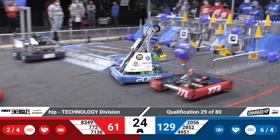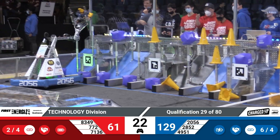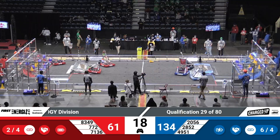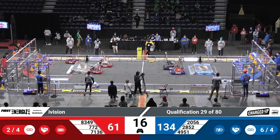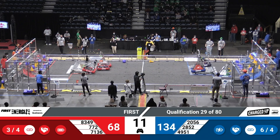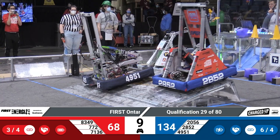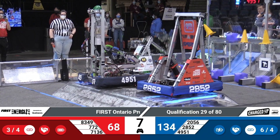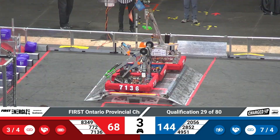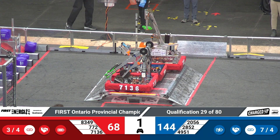And we're into the end game. Looks like on the Red Alliance, 71-36 is waiting for their alliance partners to join them to go engage on that charge station. Over in the Blue Alliance, looks like 49-51 and 28-52 are trying to go engage as well on that charge station. 2056 racing across the field trying to get some last minute points on the Red Alliance. We have three robots engaged on the Red Alliance and two robots engaged on the Blue Alliance with two seconds left on the clock.